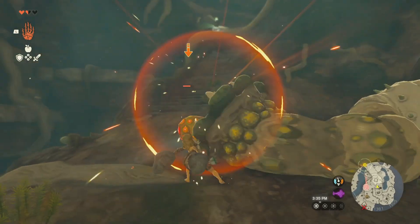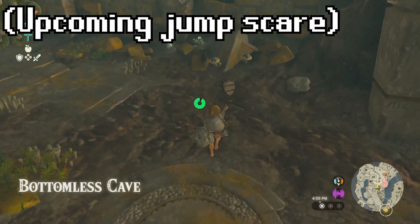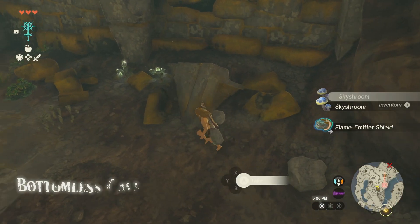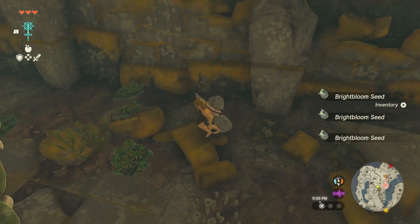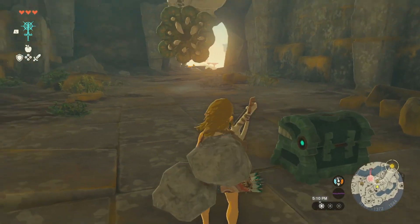I continued through the cave and had the biggest jump scare I've ever had in this game — I did not expect to see a second Like-Like. There was also a Flame Emitter Shield in there, which based on the name appears to be a shield that emits flames. That second Like-Like really got me.